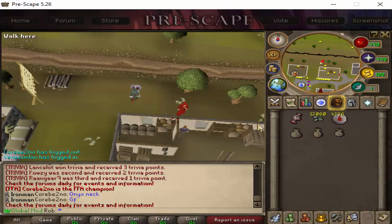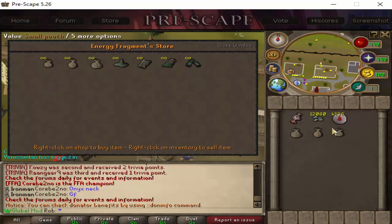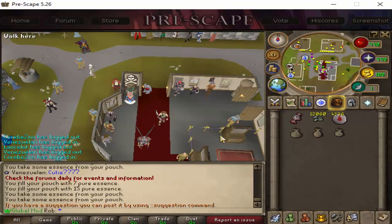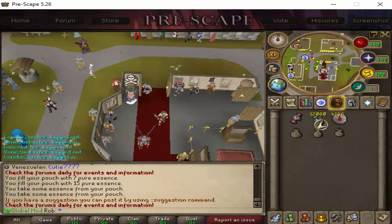The pouches can also be obtained in the reward shop, and you spend energy fragments to buy these, which are actually obtained through runecrafting. So once you've got all the equipment you need — your blood talisman, the runes you're going to be crafting, space for energy fragments, and each pouch —